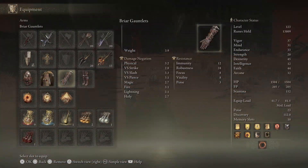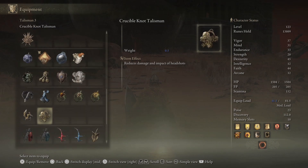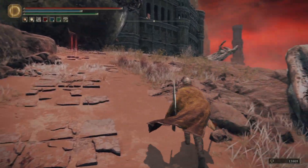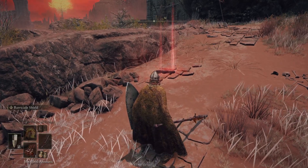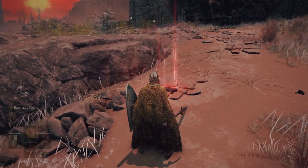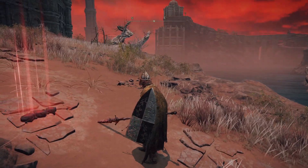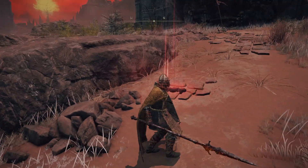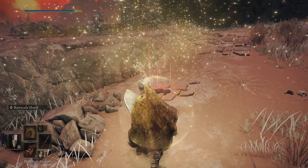This next guy is truly awful - he's a doozy. Let's boost our sorceries. He has less health so he'll die a little bit easier than the other ones, but his damage is significantly higher. I think the only one out of these that has higher damage than him is the one that has Radon's swords - that might be the only one.